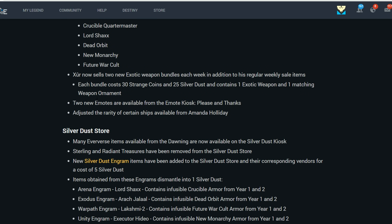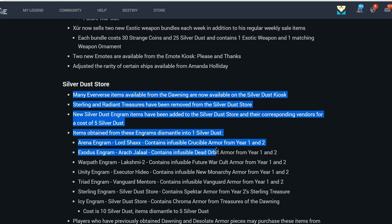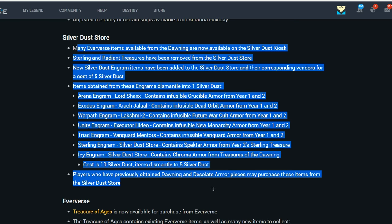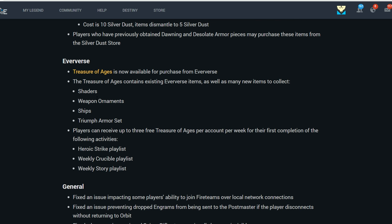Two new emotes are available for the emote kiosk. The rarity of certain ships from Amanda Holiday has been adjusted so players won't go two years without getting certain ships. For the Silver Dust Store, you can now basically get everything that has ever been in the game for Silver Dust — through Treasures of the Ages, which will include basically everything ever sold through Eververse.